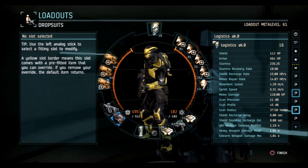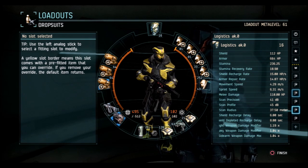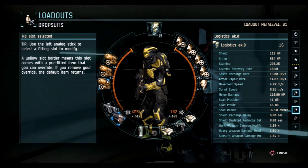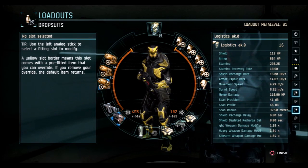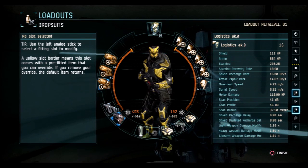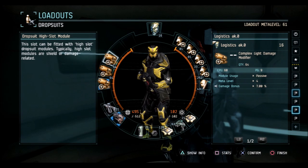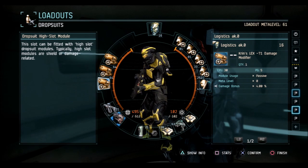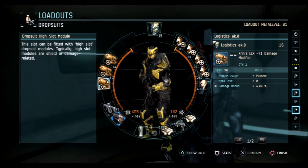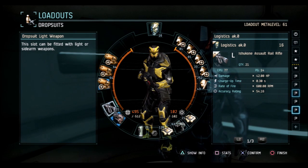Moving to logistics - the Amarr logi. I probably like the Caldari one better just because it has a sidearm. Having a sidearm to switch to on reload makes a big difference. This is a general combat fit that basically plays like a slightly weaker assault but with uplink bonuses and more slots. I've got two complex light damage mods and a cringe damage mod - the cringe is for fitting purposes, and the CPU penalty makes the light damage bonus lower, so I get a little bit of bonus on the sidearm.